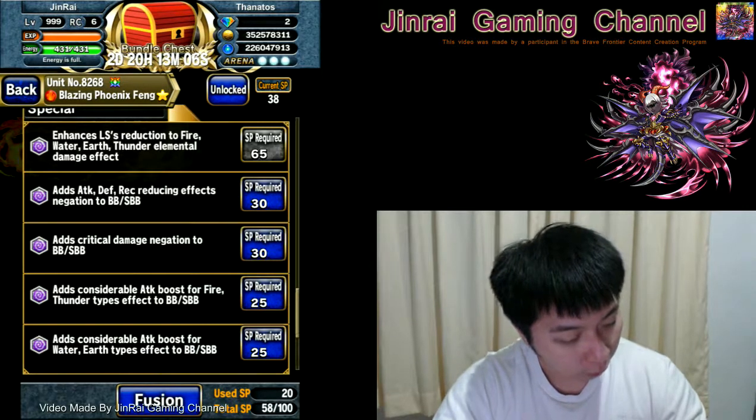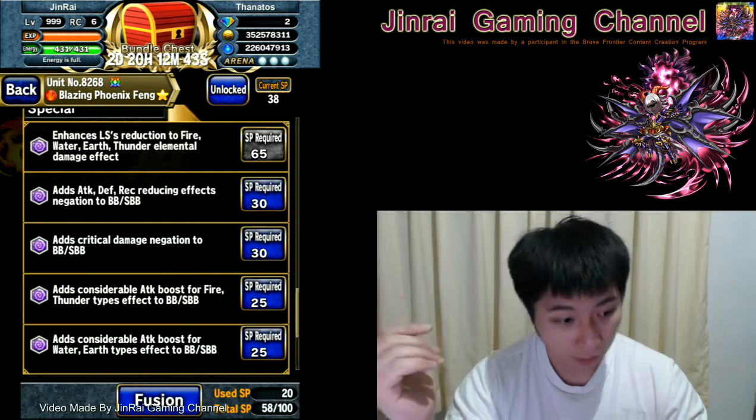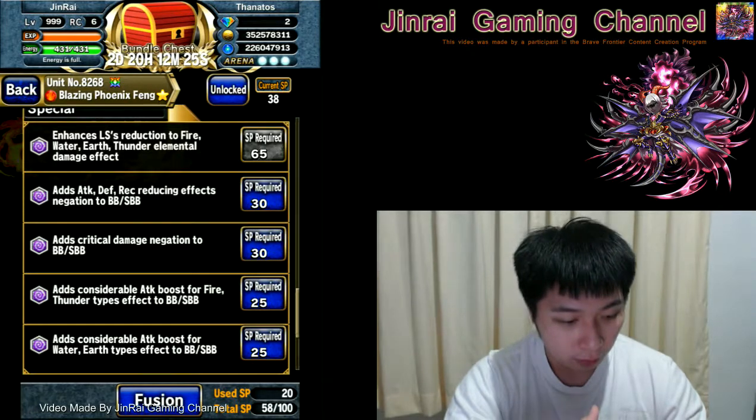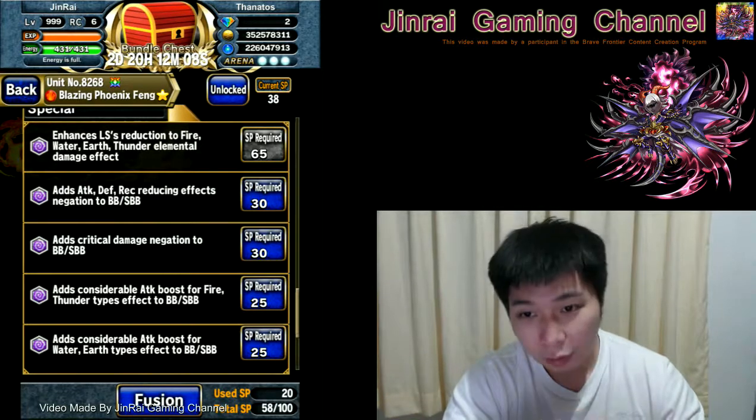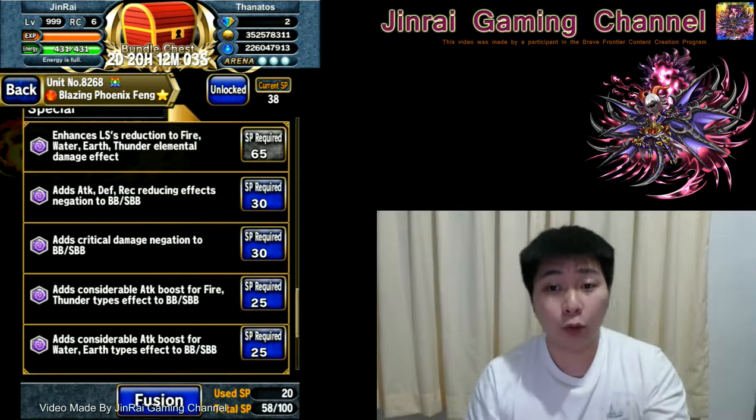There are also attack boosts to fire and thunder, and an attack boost to water and earth. Both are elemental attack boosts — if the unit is fire or thunder they get the benefit. The boost is quite high at 120%, but both cost 50 SP total. Personally I'd take fire and thunder, maybe skip water and earth. Taking both means sacrificing other skills, so think carefully.